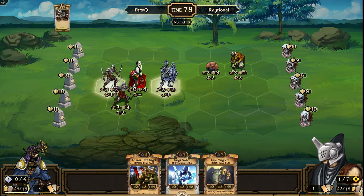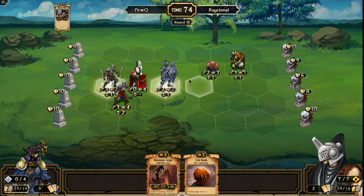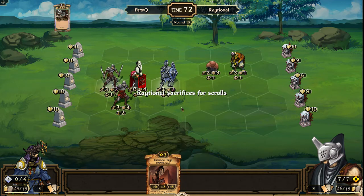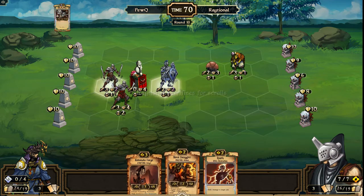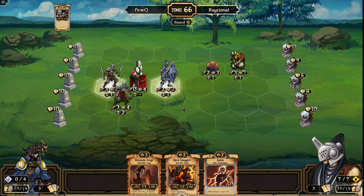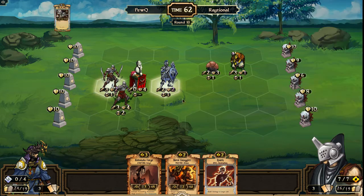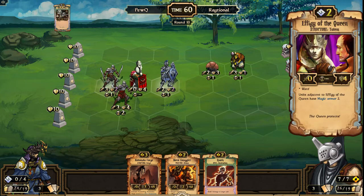I'm getting the Spec Take Bug again — okay, the game caught up luckily. I was worried I was going to have to rejoin. Raytional pitches his Tick Bomb and finds Hired Smuggler and Spark. Spark is useless right now — can't do anything to any of these guys thanks to this Effigy of the Queen. Note that you can't even Tick Bomb on the Effigy of the Queen because of the Ward.